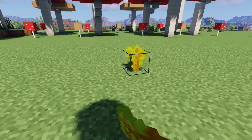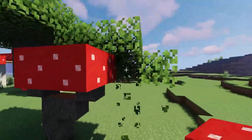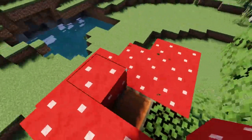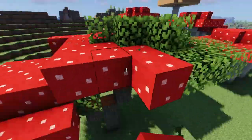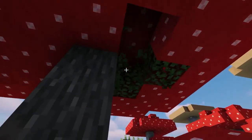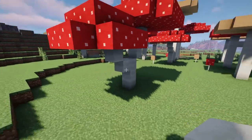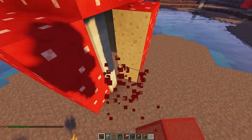Our next tip: we're gonna take an acacia tree, bone meal it, and then replace all the acacia leaves with Minecraft mushroom blocks. What it does is allow you to get this really nice natural Minecraft mushroom shape. I love this tip so much — it's not mine though, it's from Reddit. I'm gonna link the original Reddit post down below so you can go show the original creator your love. Doesn't this look absolutely amazing?